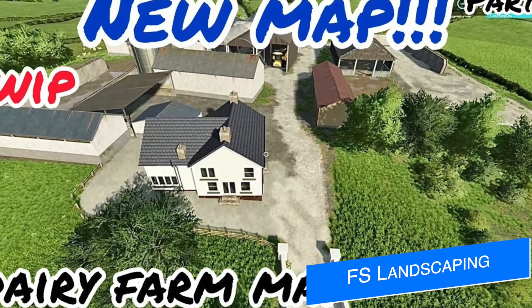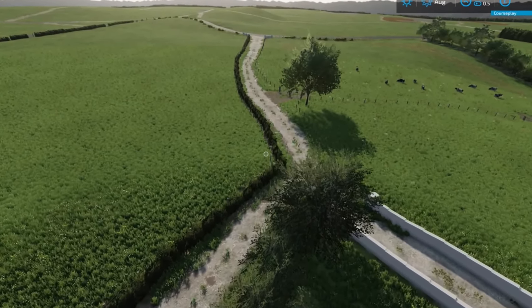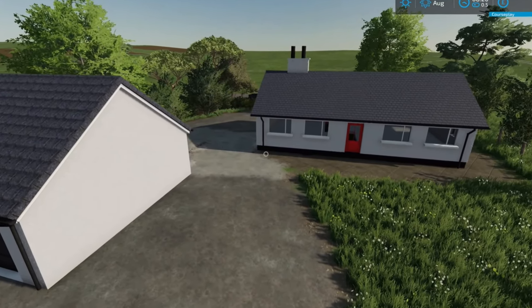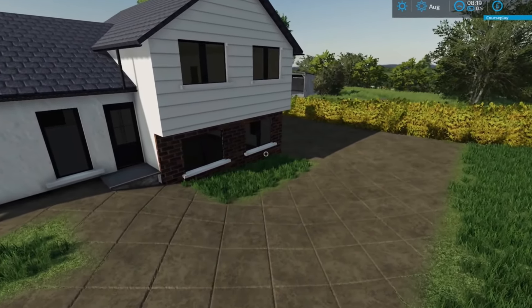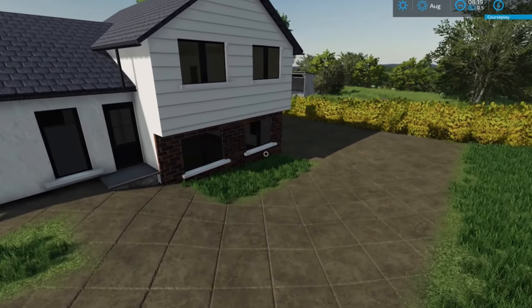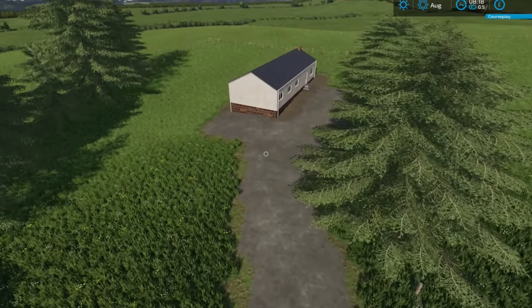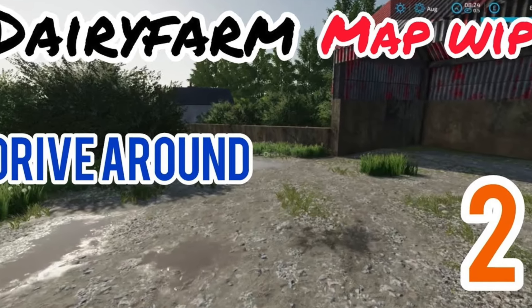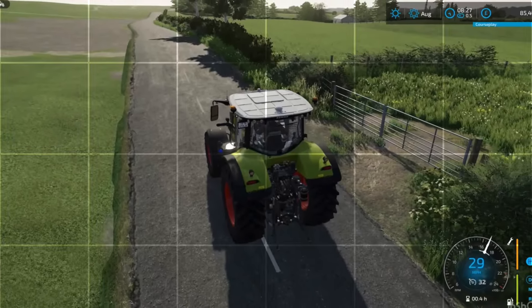Lastly, FS Landscaping has started work on a new map. The creator of Ballon Road Dairy Farm and Chipping Norton is creating a map based on a real-life location in Northern Ireland. They're using skills learned from making other maps and adding custom models. The map actually started as a testing ground for new models, meant to be private, but the further along they got the more they wanted to release it. So far FS Landscaping has made 10 different houses - most of which can be entered - and seven sheds for the map, as well as a few custom walls.